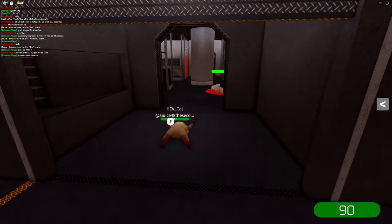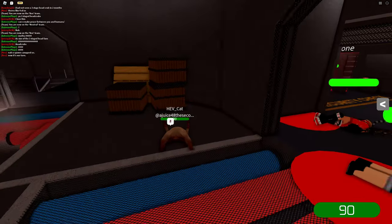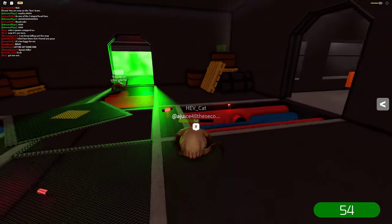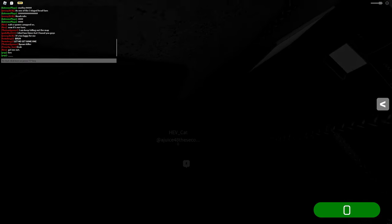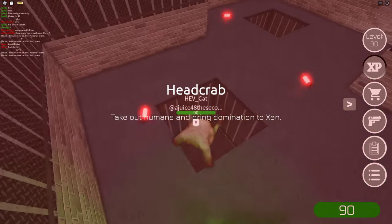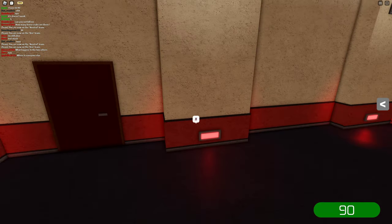If someone spawns right next to me I'm not going to jump at them. I need to find the elevator — I think the elevators might be down here. Oh crap, those are the broken ones. Where are the actual elevators? I just need to spawn on the top floor, that's all I'm asking. Oh finally, yes! Okay, this is what we need.